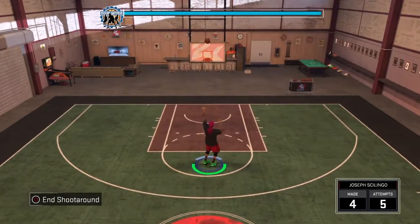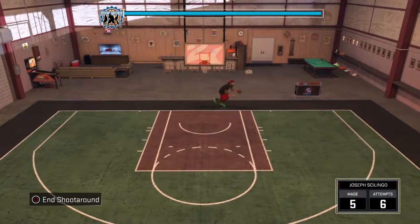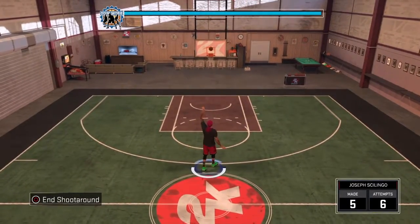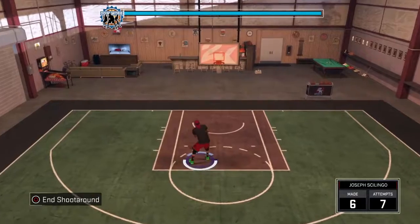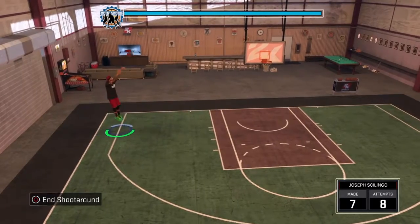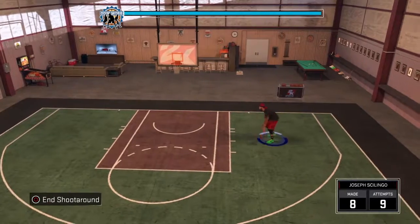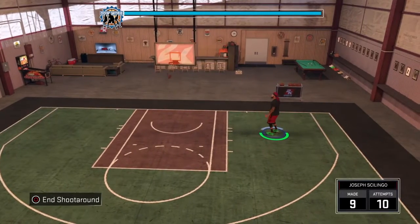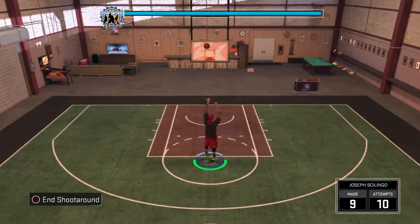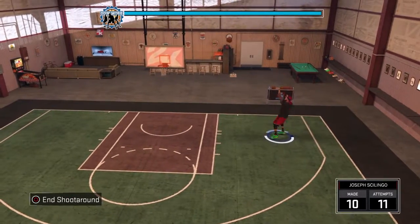Now, you're going to want to get these hot zones — it's going to make you shoot a lot better no matter what your archetype is or what position you are. Trust me guys, as a shark I've used a lot of different players with a lot of different hot zones and different shooting percentages, and in all the players where I have my hotspots, you do so much better. Without hotspots I'll only shoot like 60%, and then with my hotspots, taking the exact same shots and doing the exact same releases, I shoot like 80 to 90% just because of all the snap greens that I get.